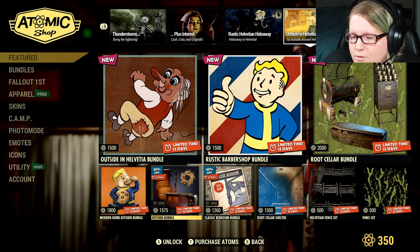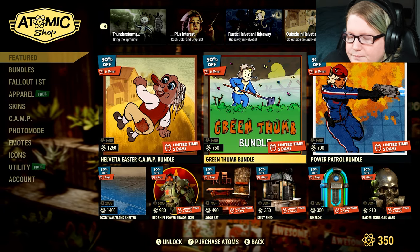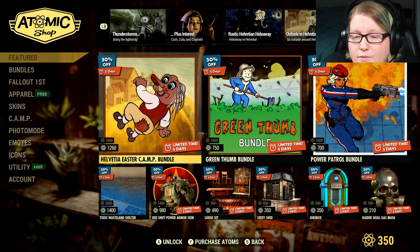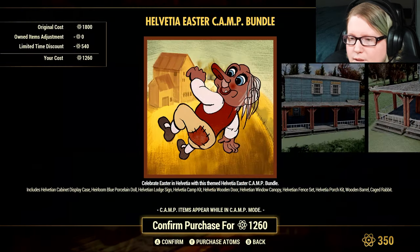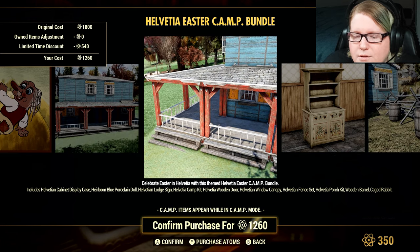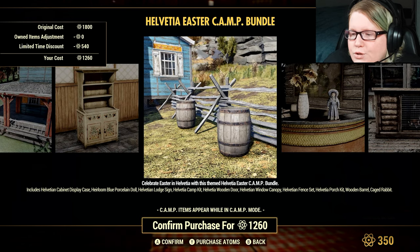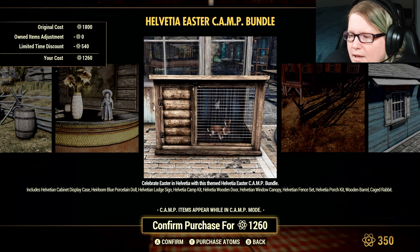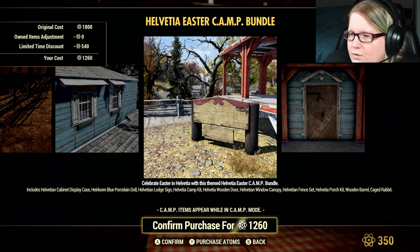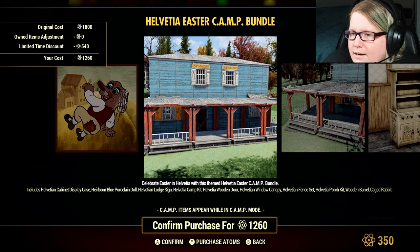The Classic Bedroom and the Kitchen Bundles are 30% off. The rest of the stuff is regular price. The Helvetia Easter Camp Bundle is 30% off at 1,260 Atom. It gives you the Cabinet Display Case, Heirloom Blue Porcelain Doll, Helvetian Lodge Sign, Helvetia Camp Kit, Helvetia Wood Door, Helvetian Window Canopy, Helvetian Fence Set, Helvetia Porch Kit, Wooden Barrel, and Caged Rabbit.